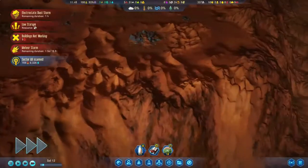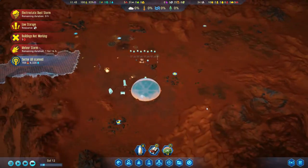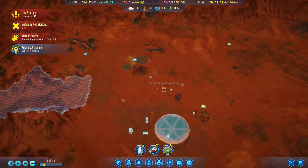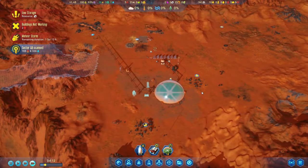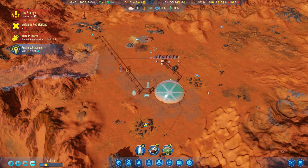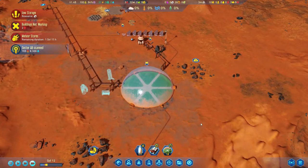This time, I made sure to place my colony somewhere where rare metals are abundant, and hopefully we're not going to fall into the same pitfalls we did last time, where everyone gets too old to have babies, etc. So let's just jump right into it and see how we can expand our base and get some colonists here, hopefully.